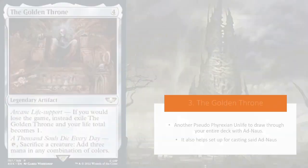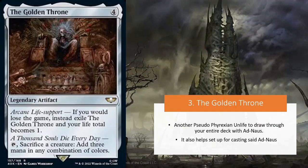Now let's move on to number three: The Golden Throne. This is a four-drop legendary artifact with the ability: if you would lose the game, instead exile the Golden Throne and your life total becomes one. You can also tap it to sacrifice a creature to add three mana in any combination of colors. What this probably isn't going to be used as is a way to prevent your opponents from winning the game — what you can do with this card is help perform a game-winning combo, because this is another pseudo Phyrexian Unlife effect that would allow you to draw through your entire deck with Ad Nauseam.